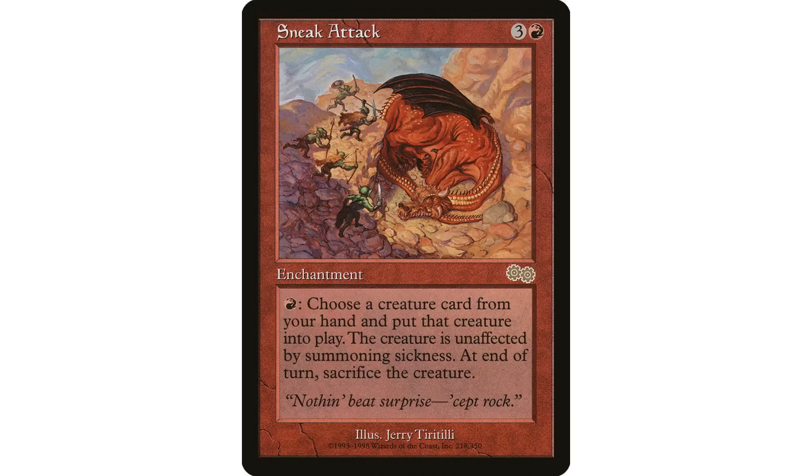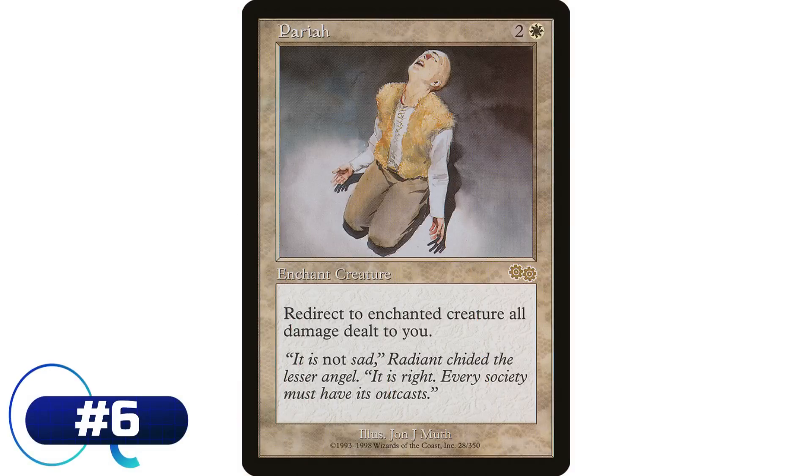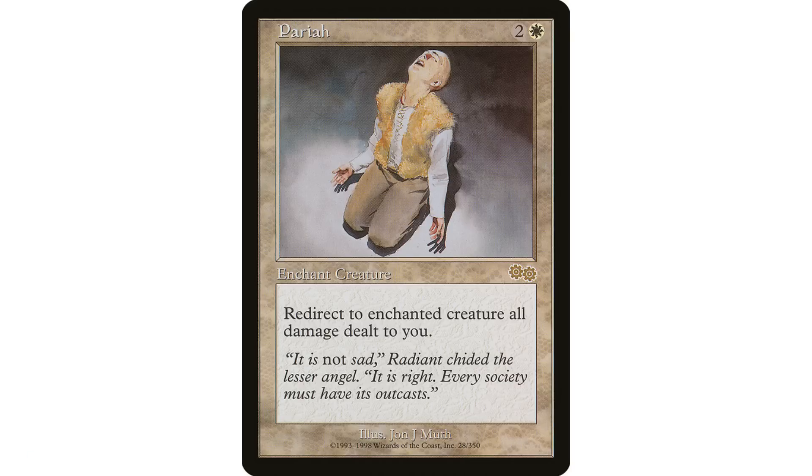Coming in at number six is Pariah, a two and a white enchantment aura: enchant creature — all damage that would be dealt to you is dealt to the enchanted creature instead. I'm sure a lot of people would be shocked I put this higher than Sneak Attack. Sneak Attack is the more powerful card, but Pariah is the card I think you could put in more decks. I lean more towards cards that are very usable and fit into a lot of different decks, and the more decks they fit into the higher they go on my list.